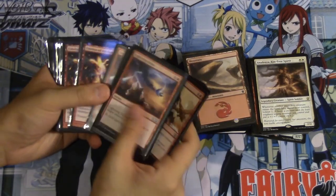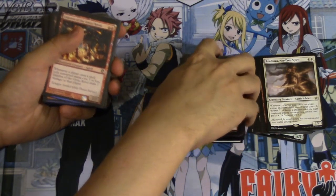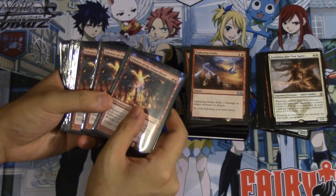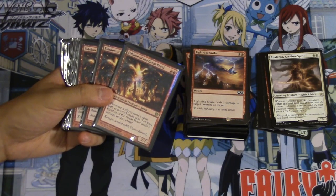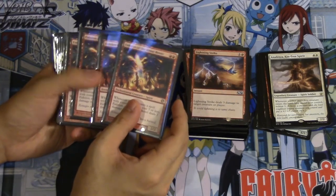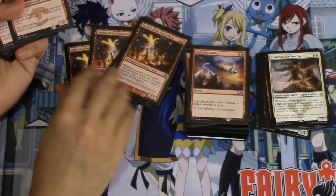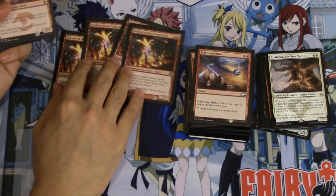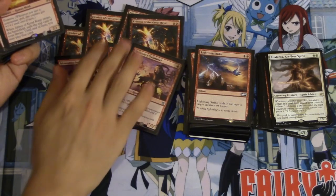The deck does not have a sideboard. Four Lightning Strikes, and here's the biggest addition — I traded a Languish and store credit to the store for two Eidolons of the Great Revel. The store credit was about $10 and they took the Languish in at a little more than $10, so I got two of them, which is pretty good. Now I have four of these, which are the most difficult cards to get.